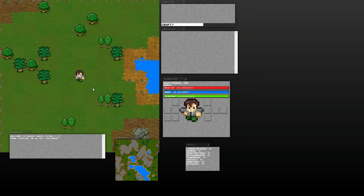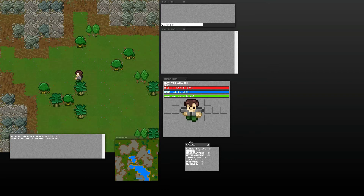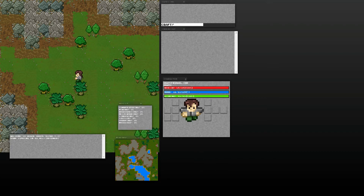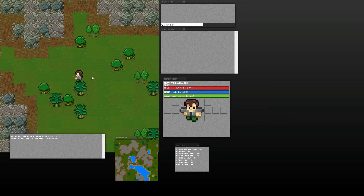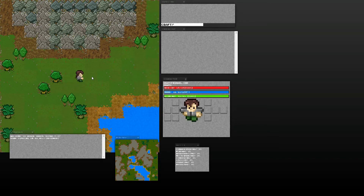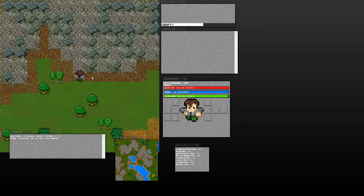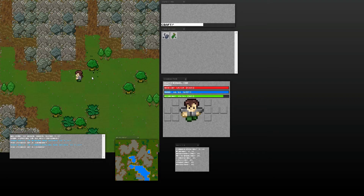There's a minimap, which is generated as I move dynamically using canvas. A skill window, which I'll go into a little bit more later. Stats and inventory. And if you also notice or hear, there's now sound — I'm using Sound Manager for that.